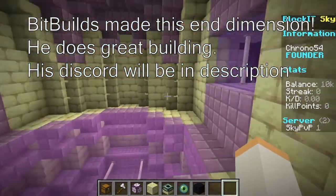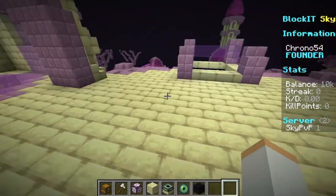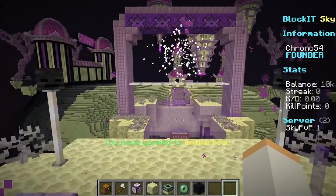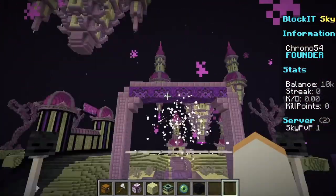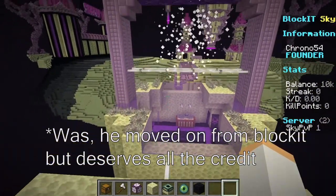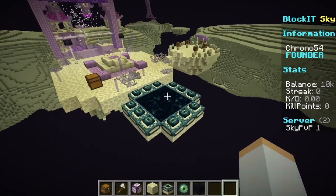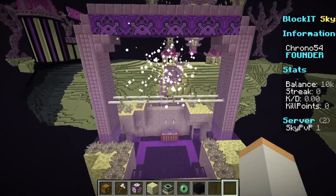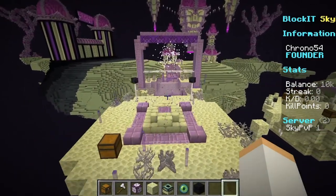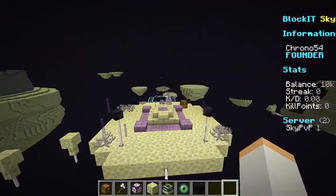There's some deco over here — this is probably going to be a shop, and maybe a shop over there too. If you want to start PvP, you go in here. BitBuilds actually built all of this — he's our builder right now. We need more builders, so if you want to be a builder, go ahead and either send your Discord or click on the link in the description below — that's the staff form. Put your Discord in there.